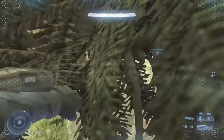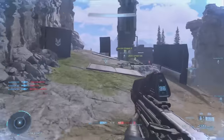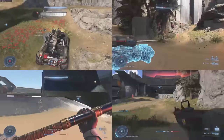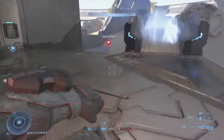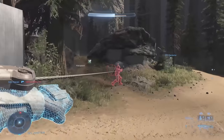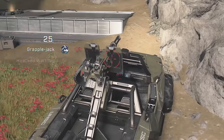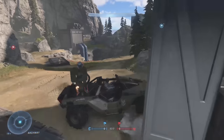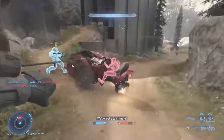Starting off at number 10, the grapple shot has so many uses. One of the coolest new pieces of equipment in Halo Infinite is the grapple shot. The most obvious function is that you can use it to get around the map faster, but it can also be used to grab the flag, launch yourself at enemies, and even hijack vehicles — including flying ones.